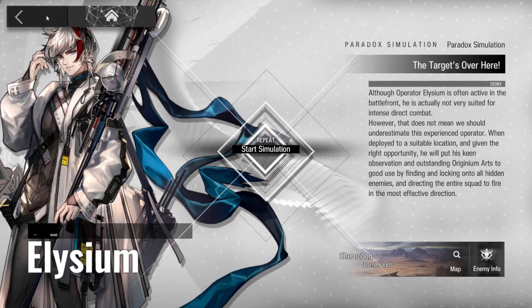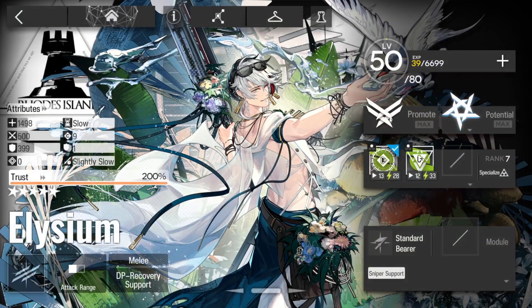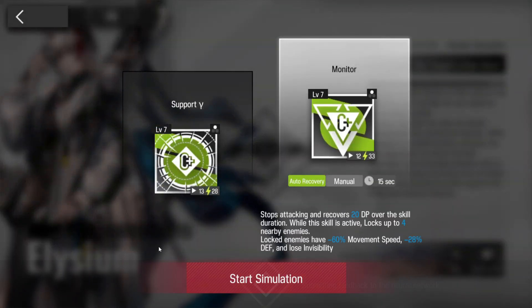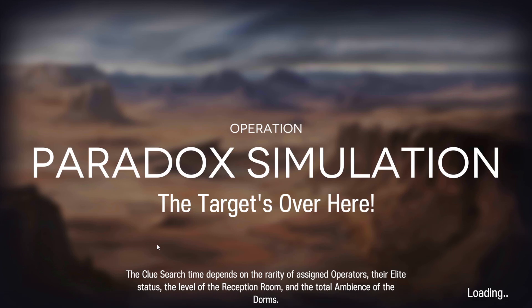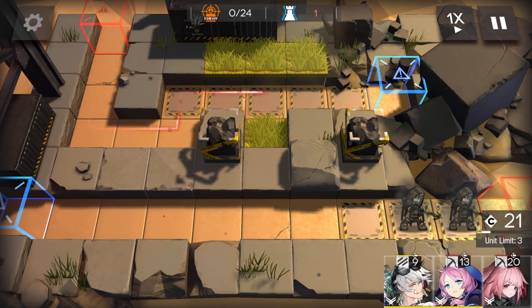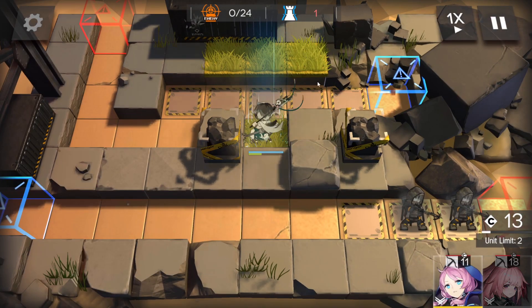Hey guys and gals, we've got Elysium up next. For reference, we've got one specialization skill in both skills, but we'll be using skill 2 for this one. 200% trust, E2 level 50, max potential. This one really isn't about Elysium per se, so his level will have absolutely no bearing on this whatsoever. If this helps you out, please like and subscribe — that always helps me out. I stream Arknights on Twitch on Mondays, so tune in there. We're gonna pop Elysium here facing up.